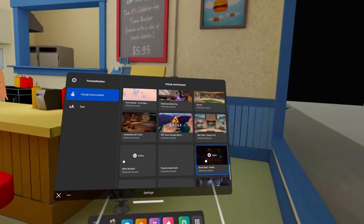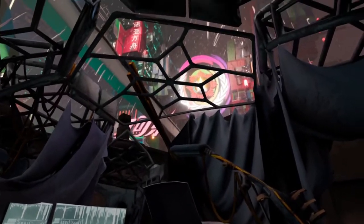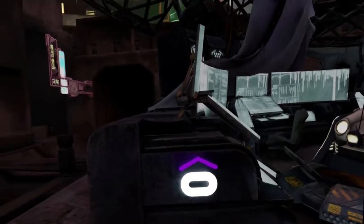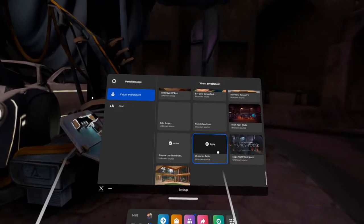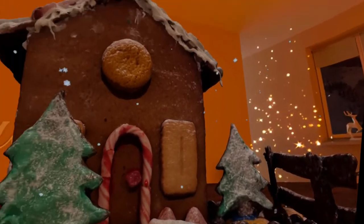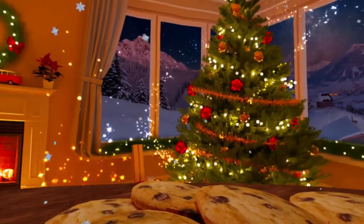Next one we're going to go into is going to be the Shadow Lair. I believe this would be Cyberpunk. There's the Oculus symbol — keep an eye out for those Oculus symbols in each of the virtual environments, see if you can spot them. The next one is the Christmas table. We are coming up to Christmas 2022, so this would be quite thematic.